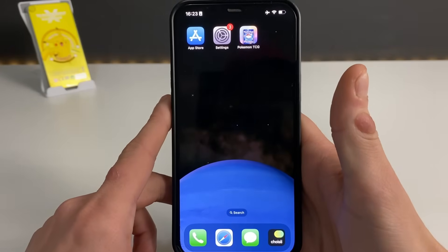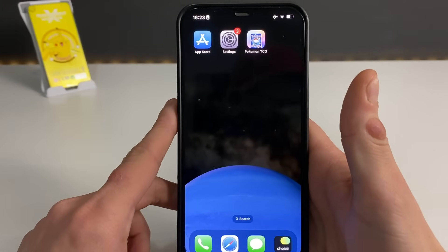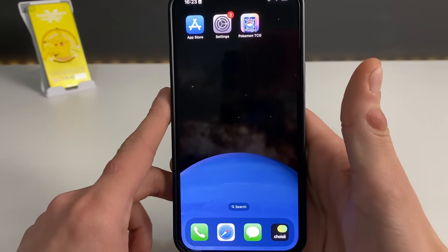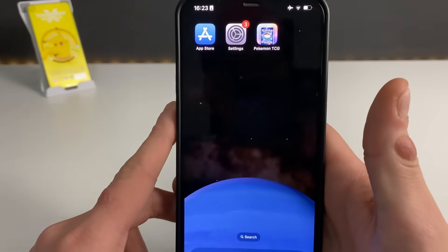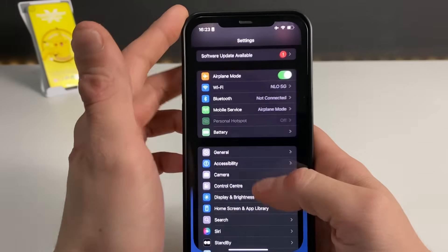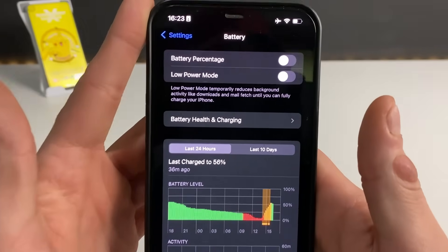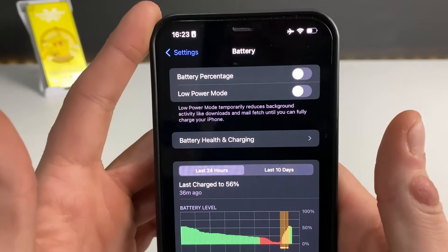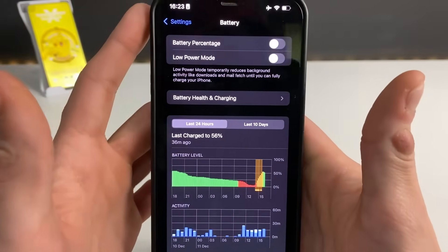Without further ado, let's start. The first step will be to open up your App Store or Google Play Store if you're an Android user, and just make sure to have Pokemon TCG installed and updated to the latest version. Once you've done that, go to your Settings and then to the Battery section, which is applicable for both iOS and Android devices. The Low Power Mode should stay off — if you see it yellowish in the top right corner, that means it is on.